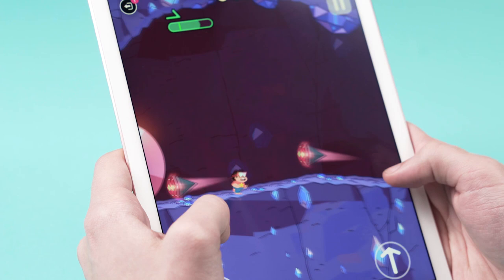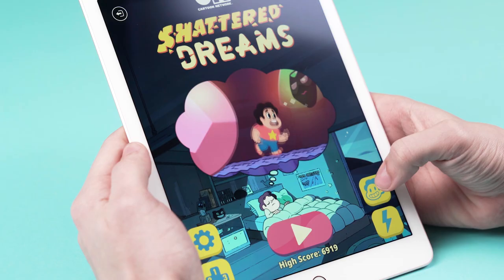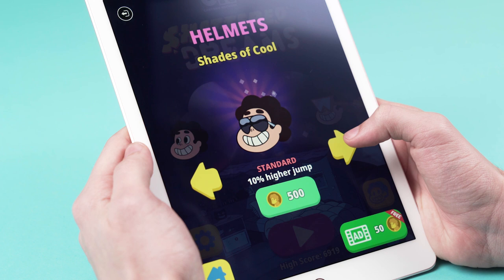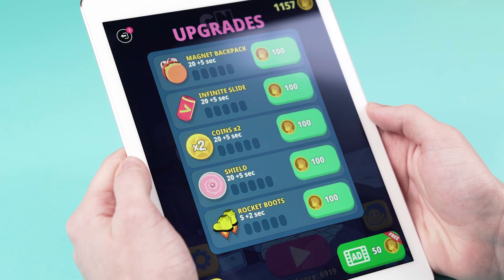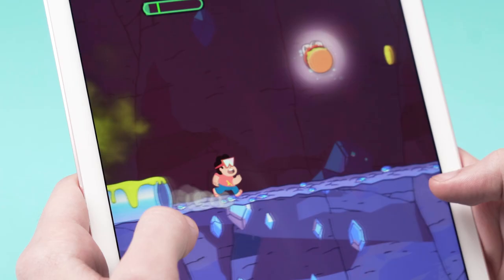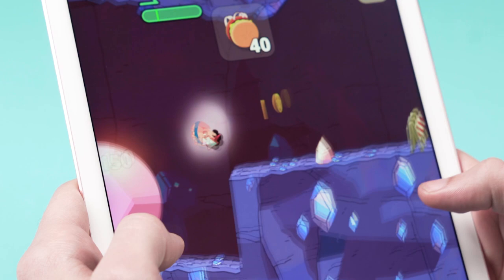That was close! Oh yeah, this is the best part! Let's upgrade Steven. You can choose these cool accessories — they'll give you special powers and boosts. We're going to go with these sweet Garnet glasses. Steven looks pretty awesome. Now let's upgrade these objects. Let's max out the cheeseburger backpack, which means that once we get it, it will last 45 seconds instead of just the regular 20 seconds. Rocket boots, activate!